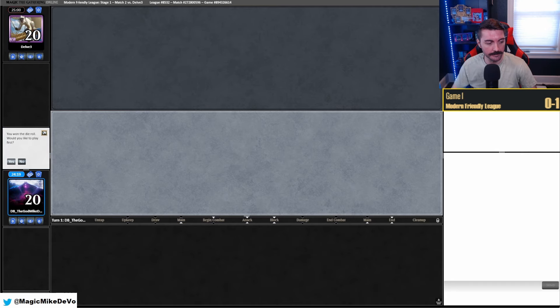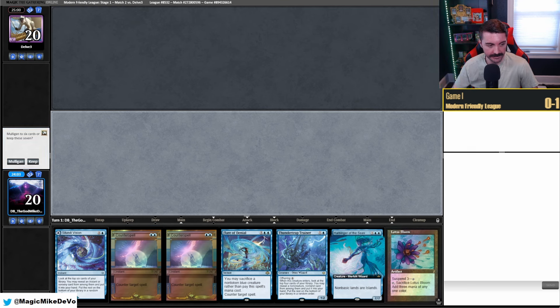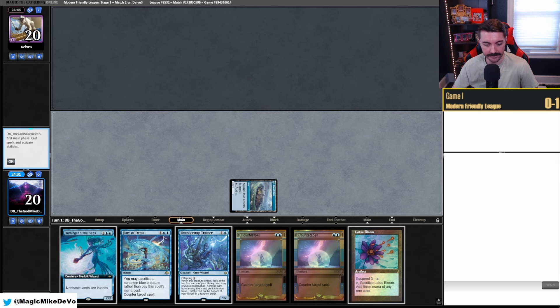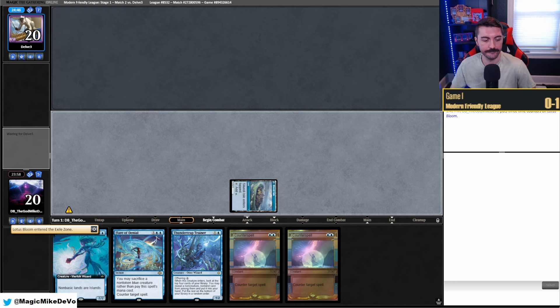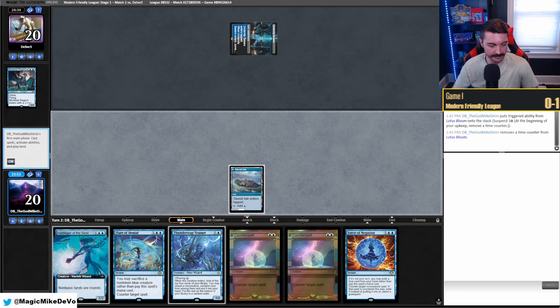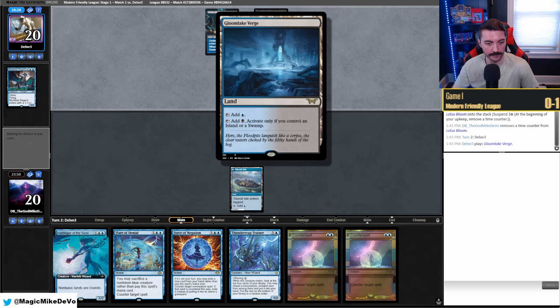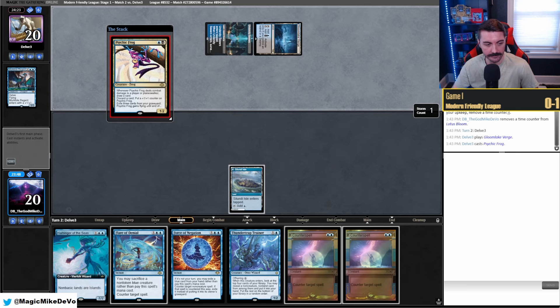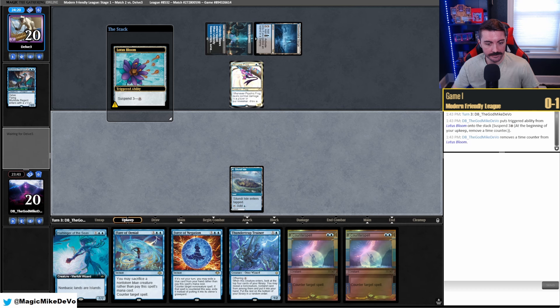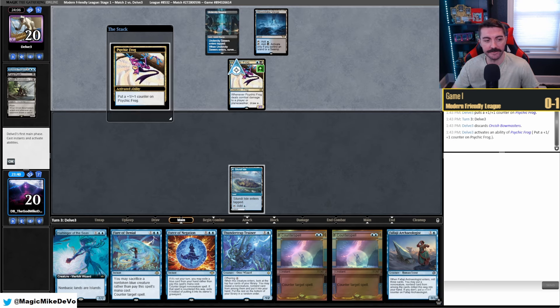Match two, on the play. This is a one-lander with Lotus Bloom — really high upside. I think we'll keep it. We'll play this tapped, suspend, and pass. We need an untapped Island so we can play Thundertrap and have Flare of Denial open. Under City Sewers — looks like Murktide. We draw Force — not what we want. We have some time against Murktide so it's not the biggest deal. Gloomleak Verge — that's not good. This will just solo us.